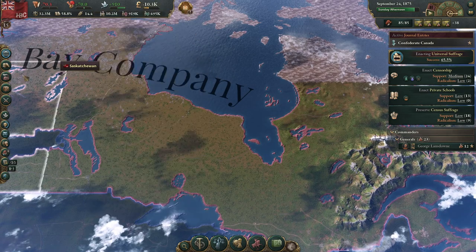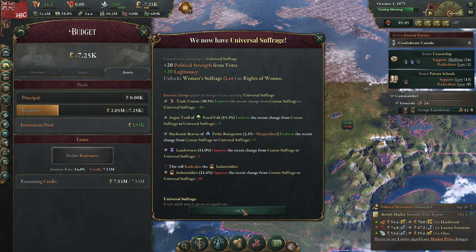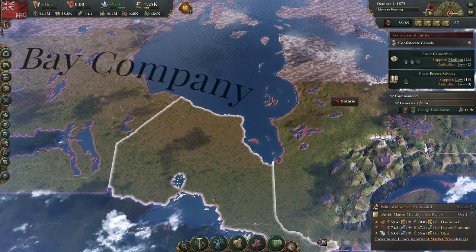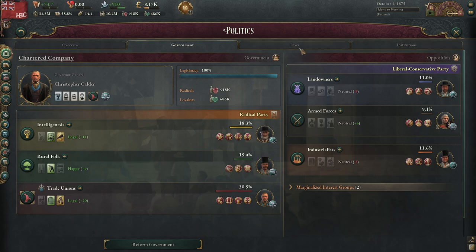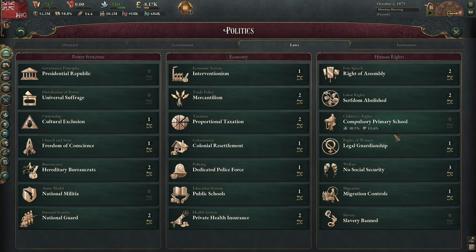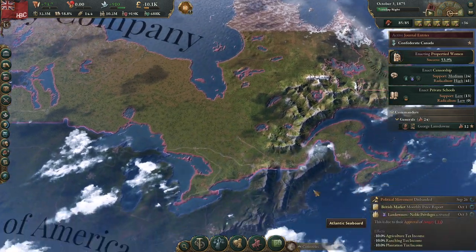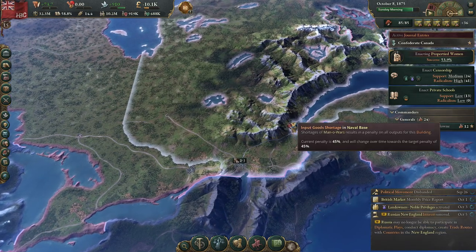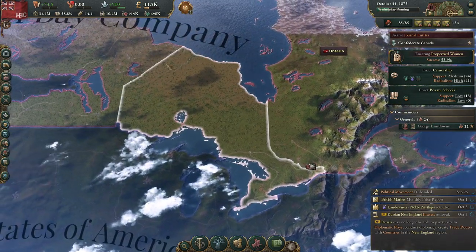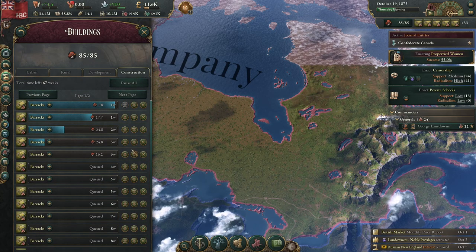Hopefully, given time, that will start to increase our investment pool. Women — let's make them propertied rather than owned by men, basically. Get some women's suffrage going, get more workforce.